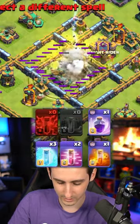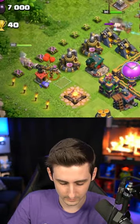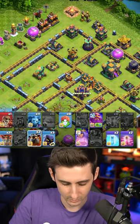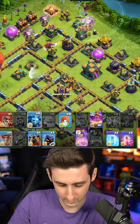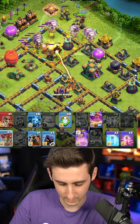Go with an earthquake and lightning straight away into the multi to take that down. Drop the Queen, drop the Royal Champion, Stone Slammer to move in, drop a Hound, drop some Balloons, another Hound, drop the Warden, drop Minions around the Stone Slammer — it will be responsible for that.